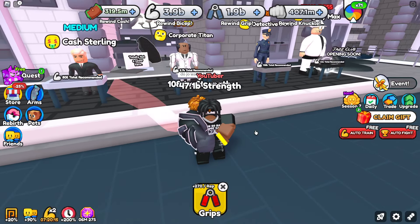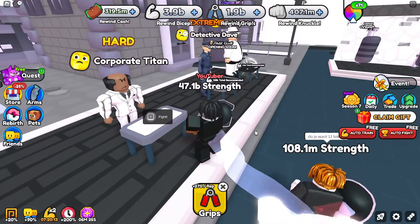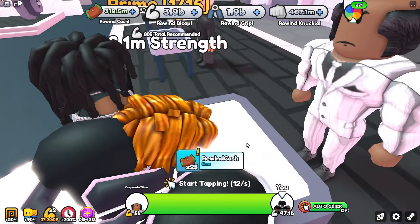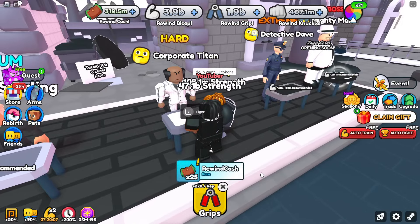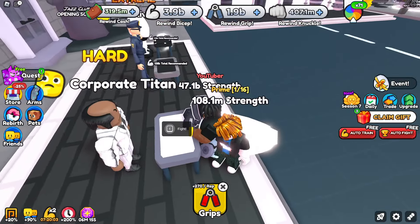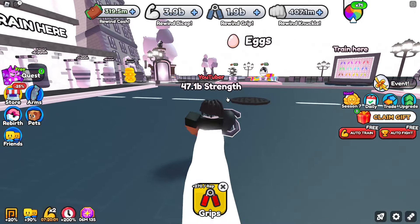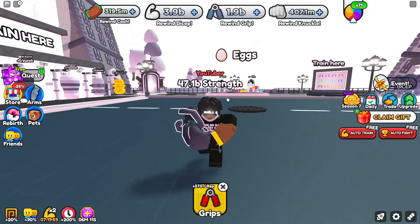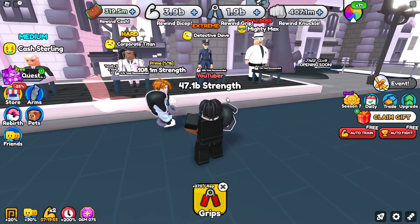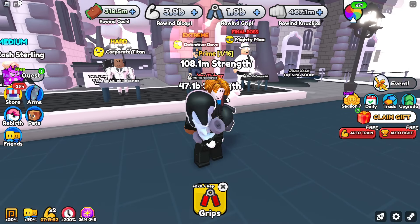Once you grind enough, go for the corporate titan. It's a recommended 5.7 strength and he pays 25 rewind cash, so every four times you beat him you can grab a time egg. Get as many of those time egg pets as you can - it's going to help you drastically on the grind because the next two bosses are not the easiest.